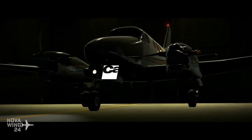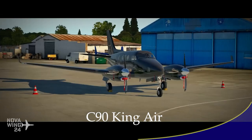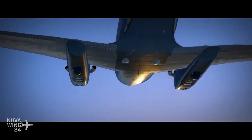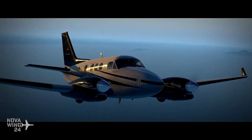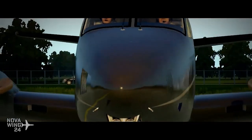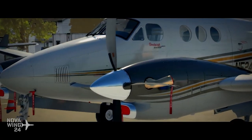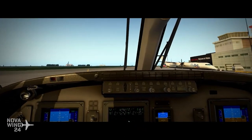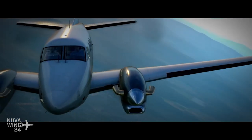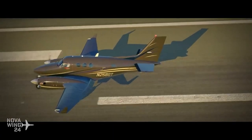Continuing on with aircraft releases for X-Plane 11, Carenado have continued bringing their content over from the ESP platform, with their latest release being the C-90 King Air. This is not just a port — it includes a full update to the 3D model, full implementation of internal and external PBR texturing, a customized FMOD sound set, Carenado's ProLine 21, and compatibility with Reality XP's GTN 750. It also features updated flight dynamics and physics, and supports rain effects with the Librain plugin. Priced at $38 US dollars or your regional equivalent, available now from Carenado.